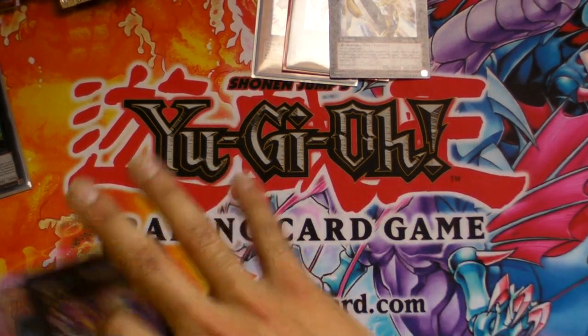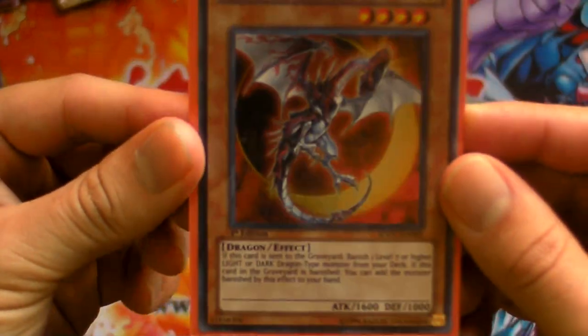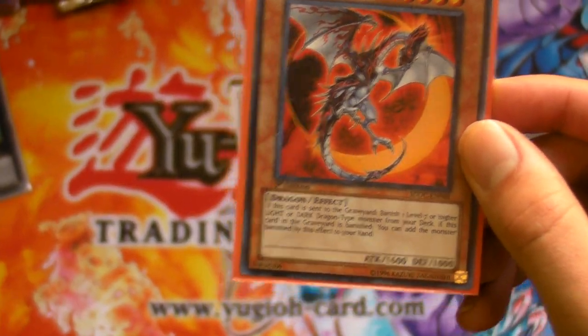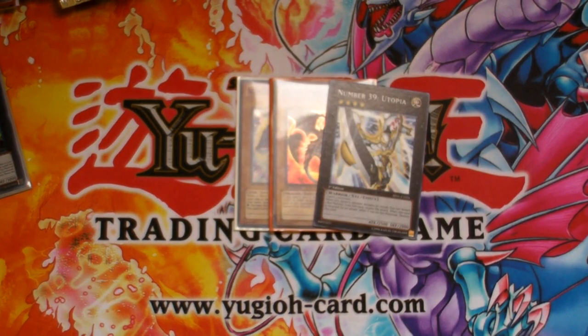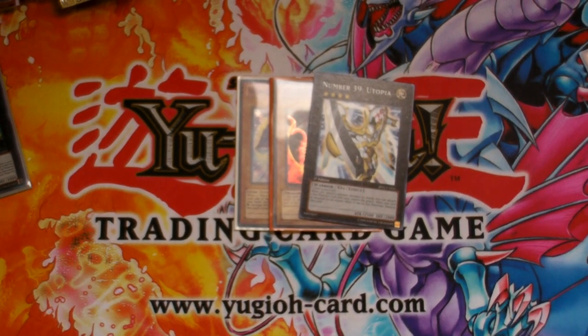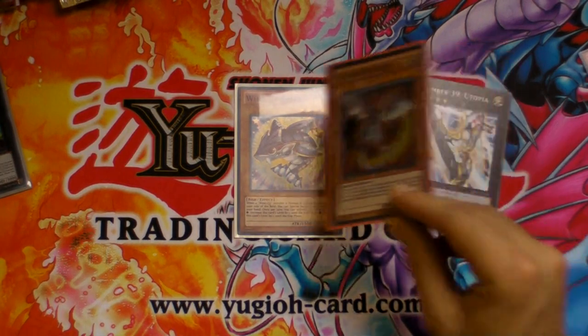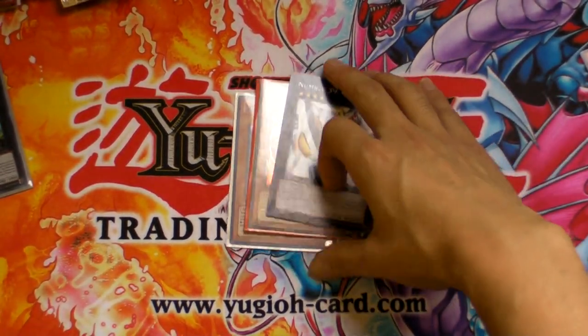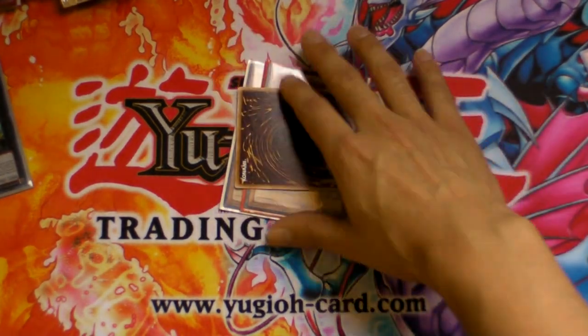Some cards are different — they get their effects whenever they're sent to the graveyard regardless of where they come from. A card like that would be Eclipse Wyvern, which just says 'if this card is sent to the graveyard' and then does its effect. Dandelion is also one of those cards. An easy way to understand it: if you Foolish Burial Sangan you will not get its effect, but if you Foolish Burial Dandelion or Eclipse Wyvern you would get their effects.